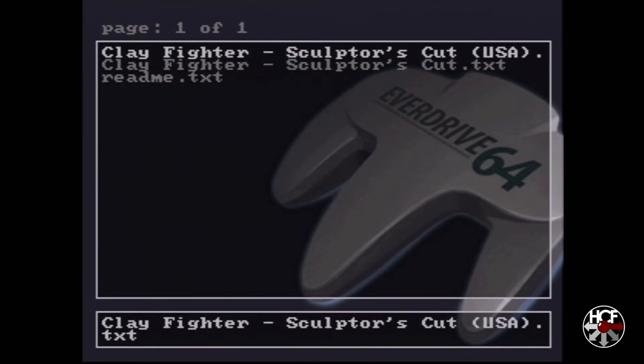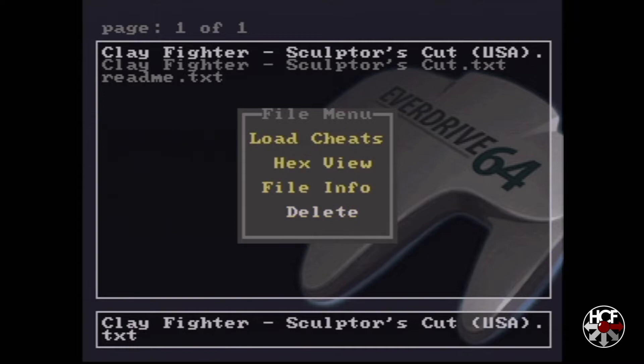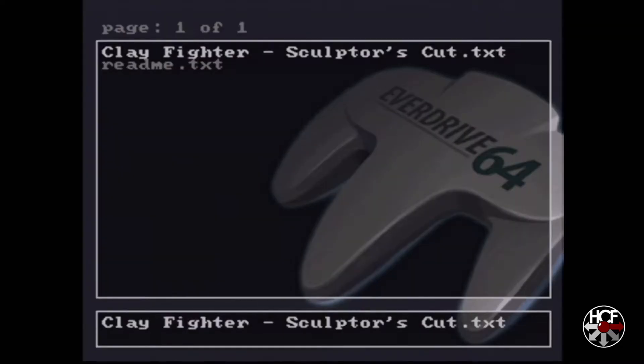I actually renamed my ROM files to remove the region designation, so it's created a brand new file in the Cheats folder with a file name that matches my ROM's name. If I was smarter I would have just renamed it while I was on my PC, but I didn't think about it. So what I'm going to do is delete the Clayfighter's Sculptor's Cut file with the region designation in it — hit A to select it, scroll down to Delete, hit A again to delete it, and just leave the one .txt file that we actually need.